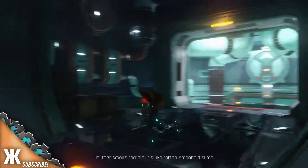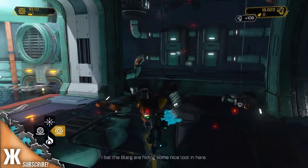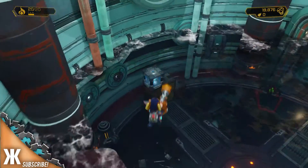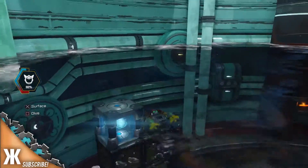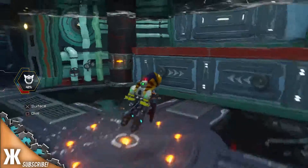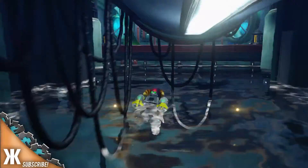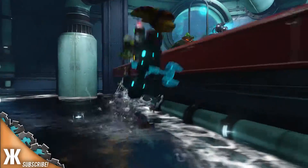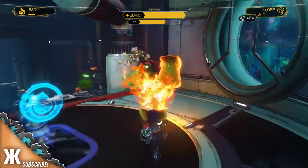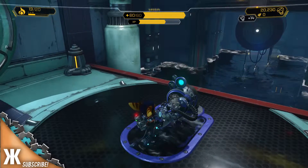So we're in the Blag pumping station now. Oh, that smells terrible - it's like rotten amoeboid slime. Why am I using the grenade launcher? Let's dive over there. So we can't use that yet. Let's dive and go into this location. Straight up here - oh we've got slime. This flamethrower - these guys are a lot easier. As you can see, my radius of the flamethrower is getting crazy good now.